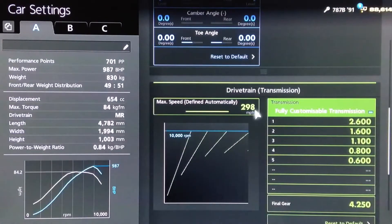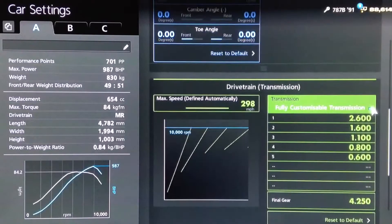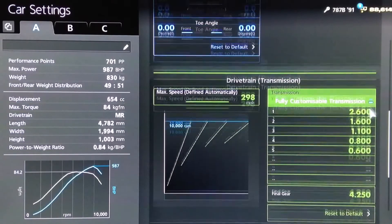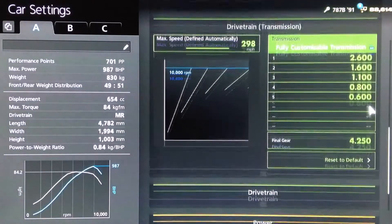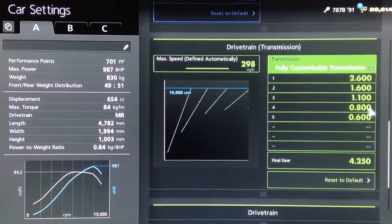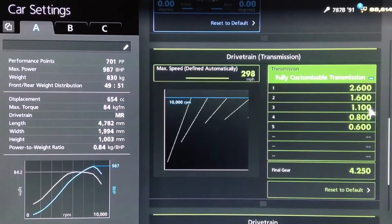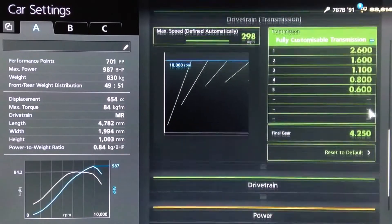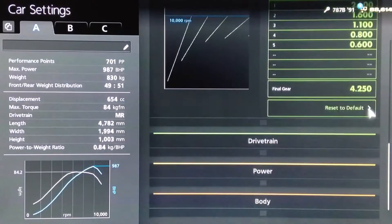For the gearbox, you want to do a flip from 5.0. In other words, take your auto setting up to 298, then take your final drive all the way up to 5. Then come back to the auto setting, click it down and up a peg, and that will allow you to reach these individual gears of 2.6, 1.6, 1.1, 800, and 600. Then put the final drive down to 42.50.